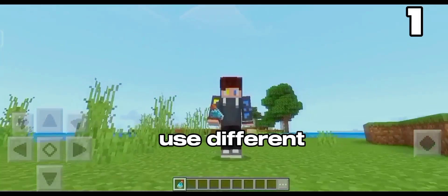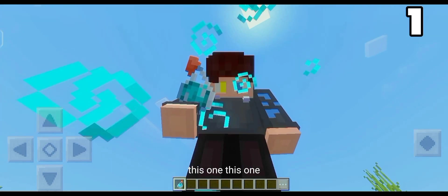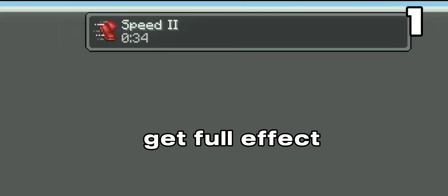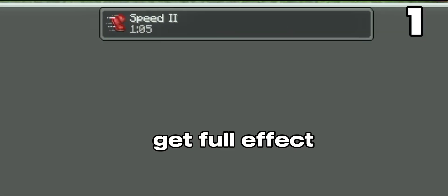We normally use different potions by splashing them on the ground, like this. But we don't get the full effect. To get the full effect, splash the potion on your head. Then you will get the full effect.